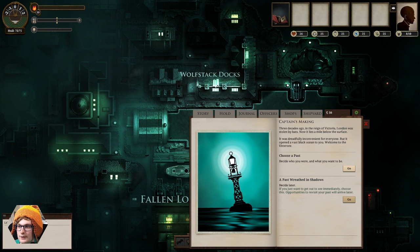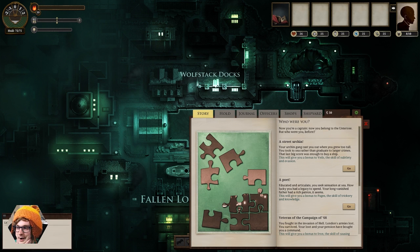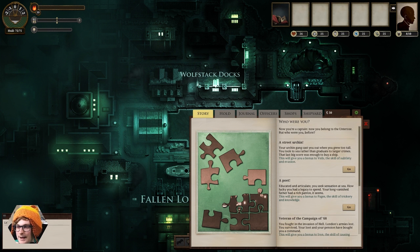Choose a past — so we can choose our character here. This is where you hang your hat in London. I live in the Blind Helmsman, which I'm assuming is some kind of bar. You get some different paths you can pick that give you small bonuses in the game. So, your street urchin — street urchin casts you out when you grew too tall, took to the sea rather than graduate to larger crimes. The last big score was enough to buy a ship. A poet — educated and articulate, that doesn't really sound like me.